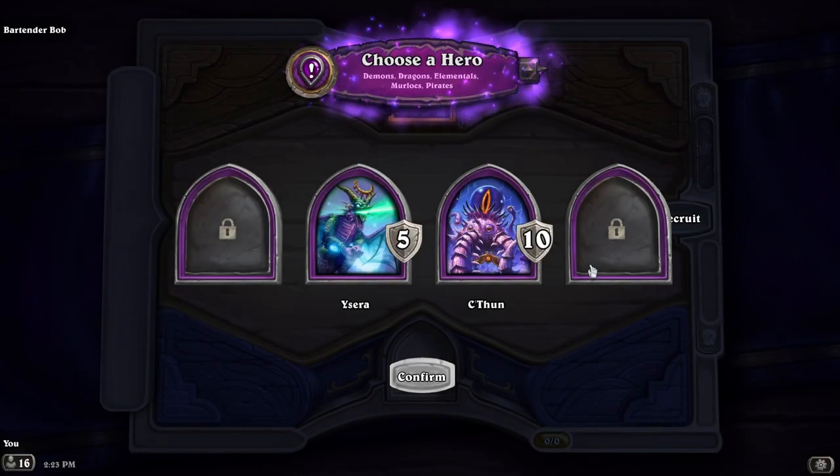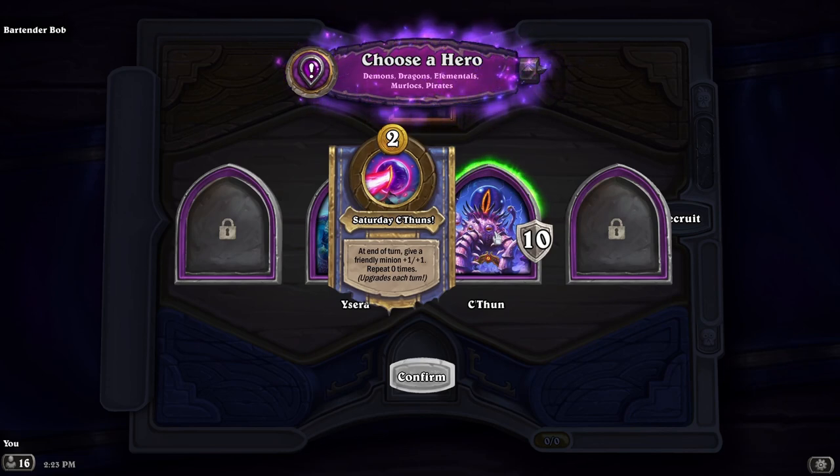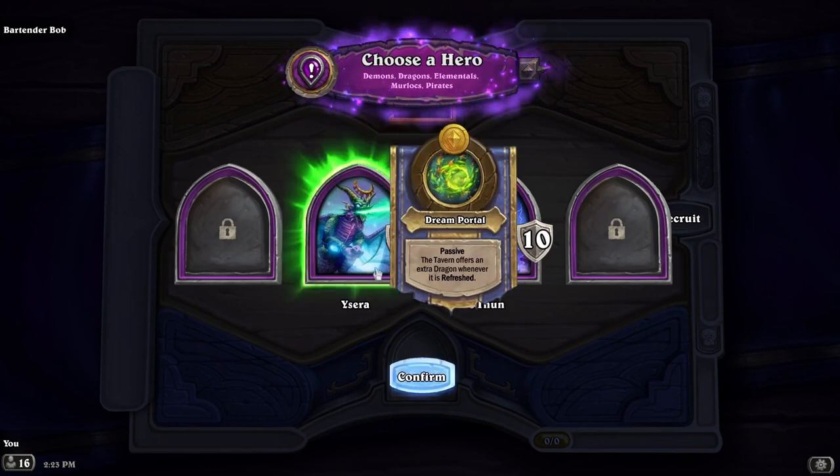We have Ysera — the tavern offers an extra dragon whenever it is refreshed — or we have C'Thun — at the end of turn, give a friendly minion plus one, plus one, repeating, upgrading each turn. I'm gonna take Ysera and do dragons — I think that sounds like fun. Might not be the best but it sounds like fun.